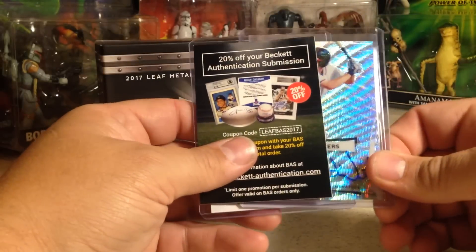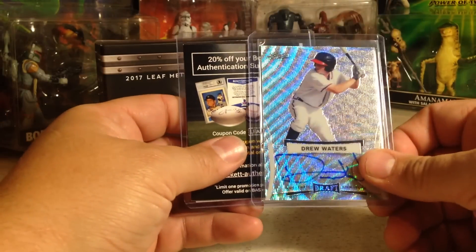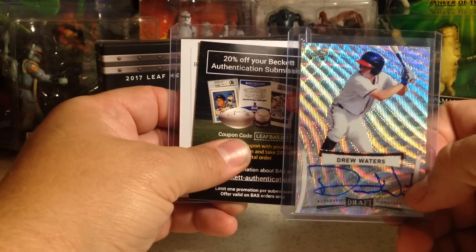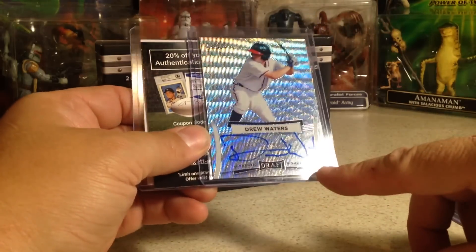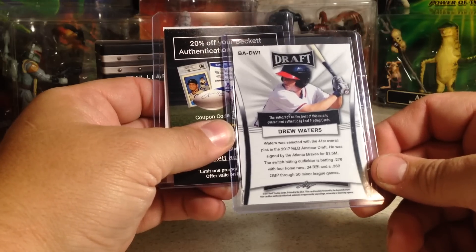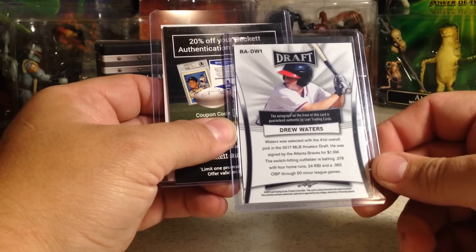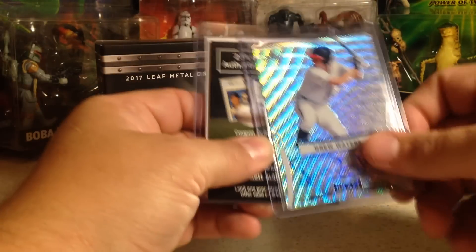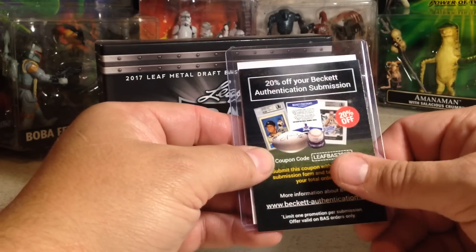And next we have Drew Waters. And we have a redemption, I think — yep. Drew Waters, a wave auto. That is the Braves' second round pick. Drew Waters. And interesting — a redemption.